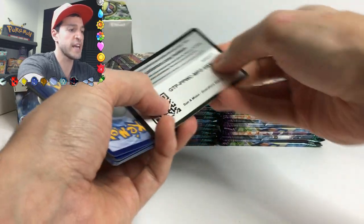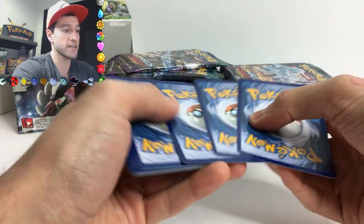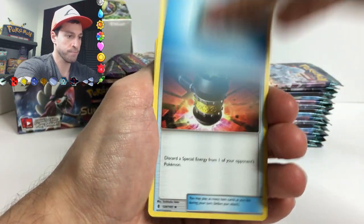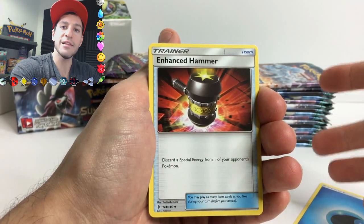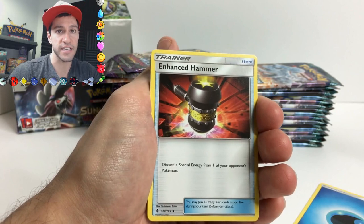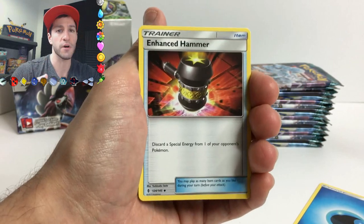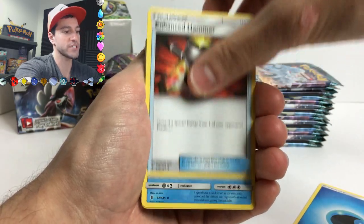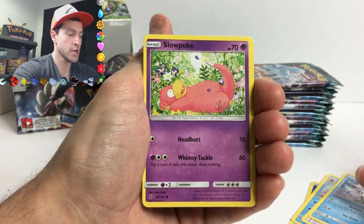The codes shouldn't be available yet, however I'm gonna give them away - so whoever gets these and redeems them, it's up to you. I'm gonna go a little bit slowly at the beginning so we can get a look at all the cards. I purposely have not looked at what cards are in this series, though I do know a few like the double colorless secret rare. Enhanced hammer, which I believe is a secret rare, Watchog, Vulpix, Slowpoke, Machop.